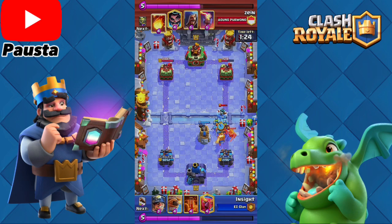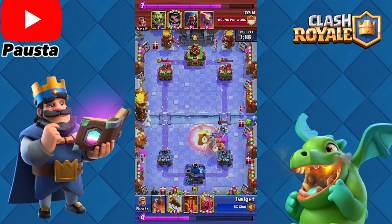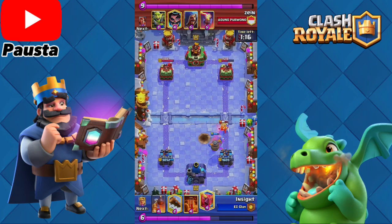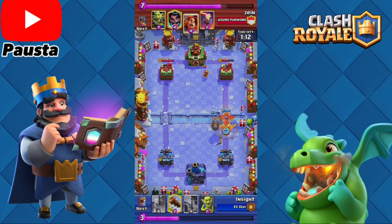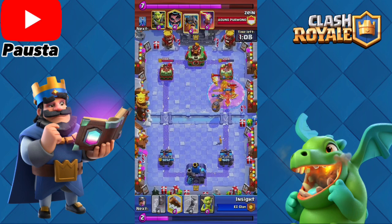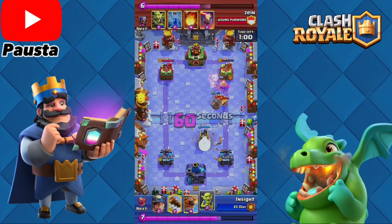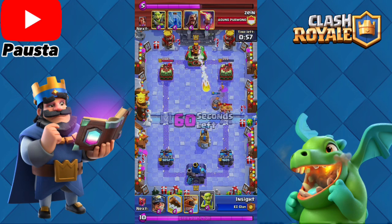Here I started having some trouble and panicking because he did fireball and I was expecting major damage, but I got really lucky that the miner got there just in time. He placed down the wizard here and I decided to place a poison — like I said, it does really good chip damage to the wizard. I did some nice damage here.